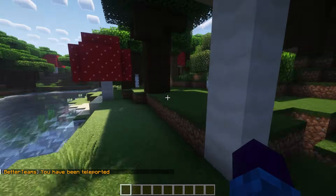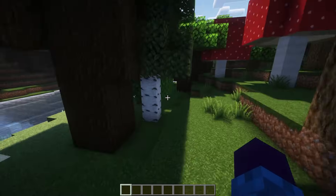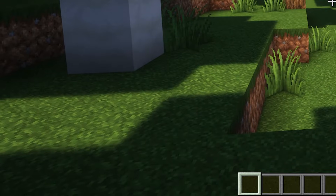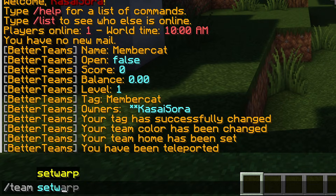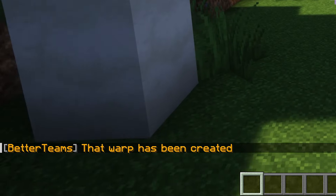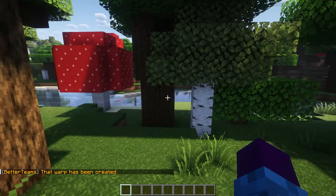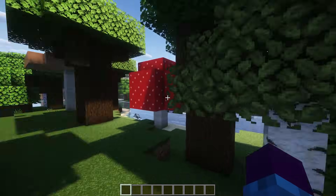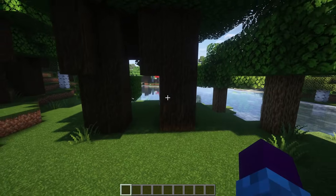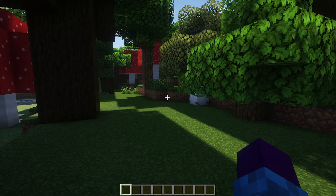Something you can also do is set a team warp. So let me go to, for example, over here under the big mushroom. And then I'm going to do slash team set warp, then the name will be something like 'one', but you can also set a password. So the password will be 1234. There we go, the warp has been created. So now people in our team will be able to teleport to that location, but only if they know the password. You don't have to set a password — it is completely optional.